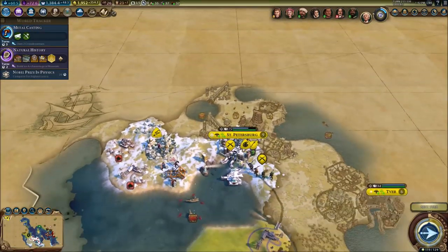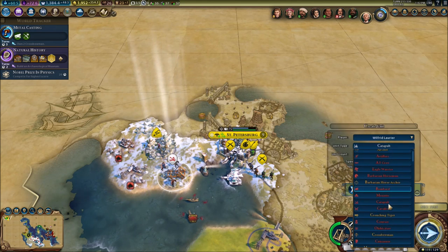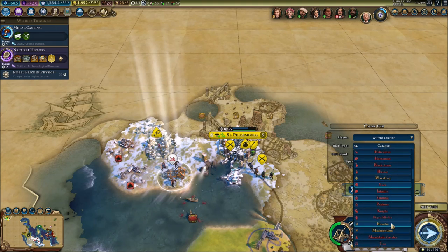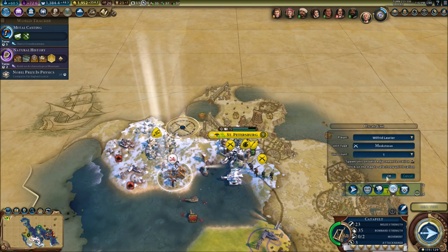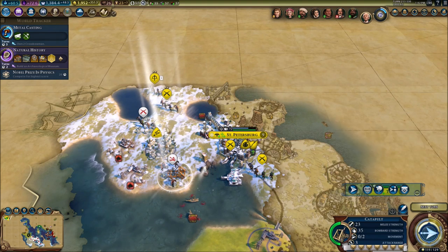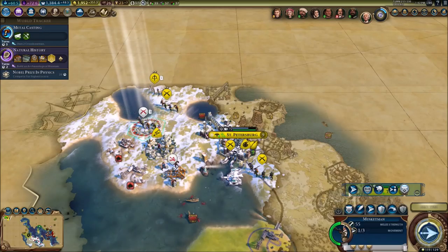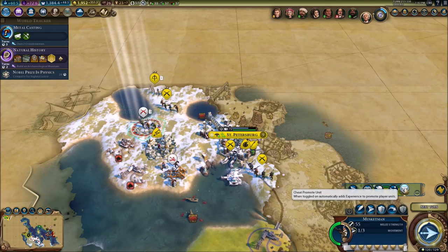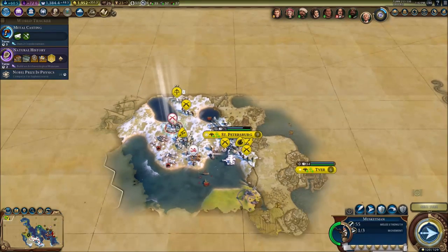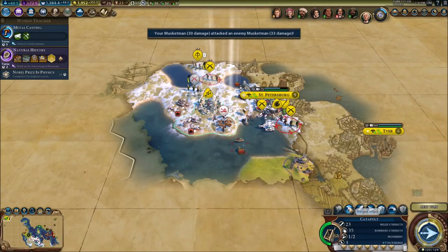Now we can basically spawn one musketman, so we're going to do it right away. We need that right now. There's a lot of them - that's a lot of musketmen, guys. They've got a lot of units. They're strong. The Russians are strong - they're clearly focused on technology and military. Which is not a good thing for us. Let's just fight them off. Try to fight them off and hope for the best.